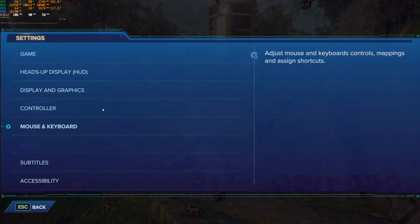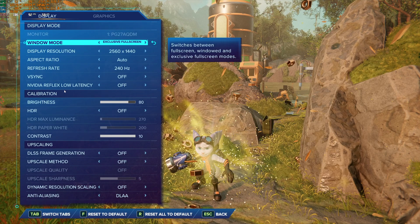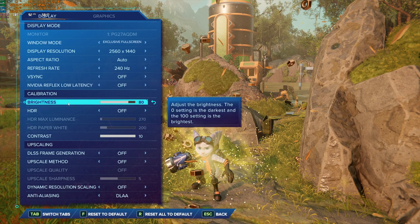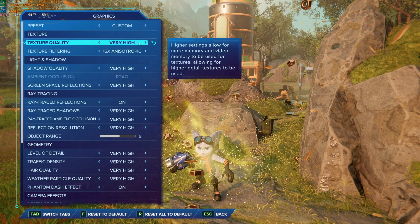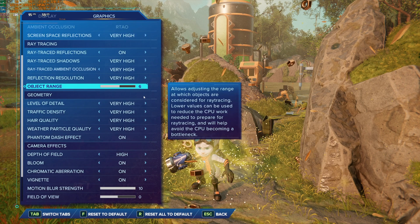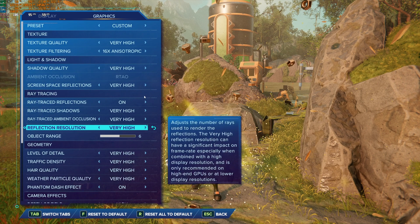With the new wave of GPUs coming out, the important question is: will upscaling and super sampling — like NVIDIA's DLSS, AMD's FSR, and even Sony's PlayStation method which sits somewhere in between — be something you should use? Is it something good?